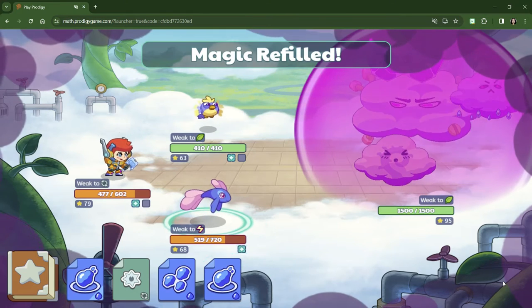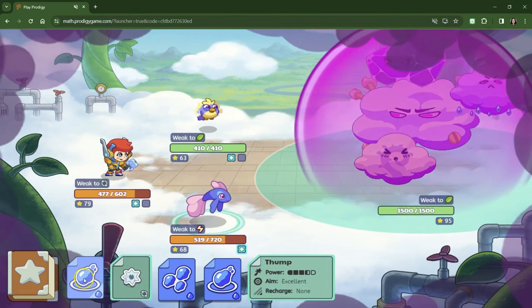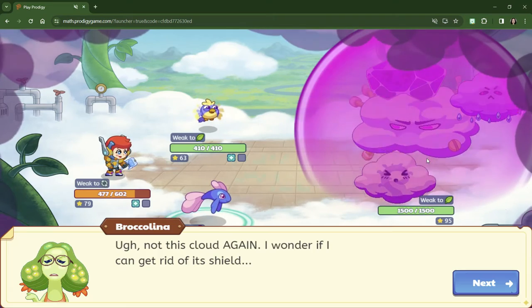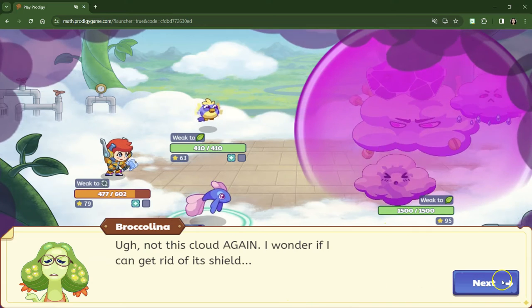Technically you should just say 377. All right, thump is our most powerful spell. Nothing again? Oh my gosh, the shield is killing us.